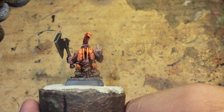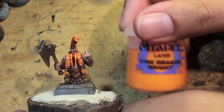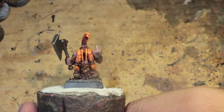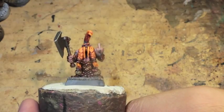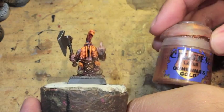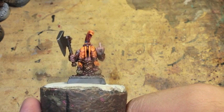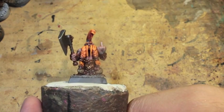Welcome to the final video, the second and final video on how to paint this dwarf berserker. Colors you're gonna need are: Fire Dragon Bright, Troll Slayer Orange, Bugman's Glow, Rackarth Flesh, Gehenna's Gold, Stormvermin Fur, Wild Rider Red — and I love this guy's pose.